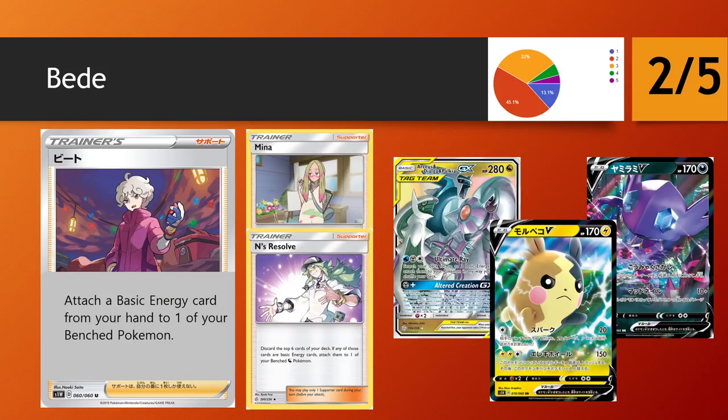Morpeko V is a Lightning type so it has various ways to accelerate, but every time it attacks with its second attack, you have to discard an energy from it. So making sure you can power up a second Morpeko V can sometimes be really important. Squeezing in one or two copies of Beed may be reasonable, same thing for Sableye V whose best attack requires two dark energy. Overall, myself and the community are in alignment — the history of previous energy supporter options never being successful, plus the need to have energy in hand, means this is just a 2-star rating. I can see it being experimented with, but never in a high count.